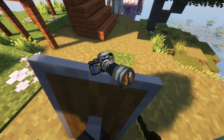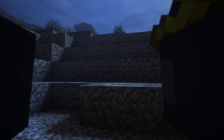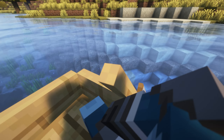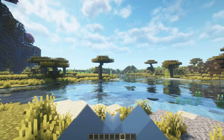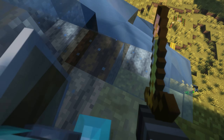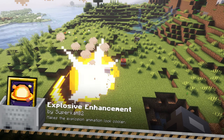The First Person Model mod changes the way you see yourself in the game. Typically, in first-person view you feel like a floating camera without a body — not anymore. This mod introduces your character's full model into the first-person perspective, meaning you'll see your arms swinging as you run, your legs as you jump, and even your body when you look down. This simple addition makes you feel more present in the world.